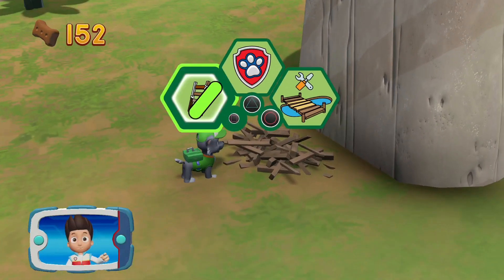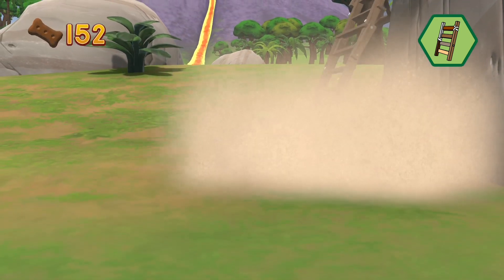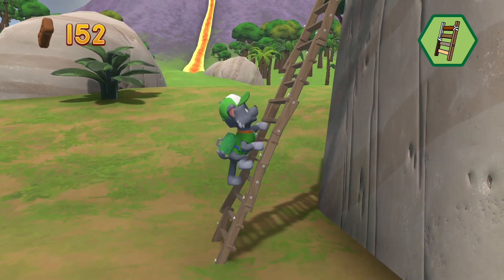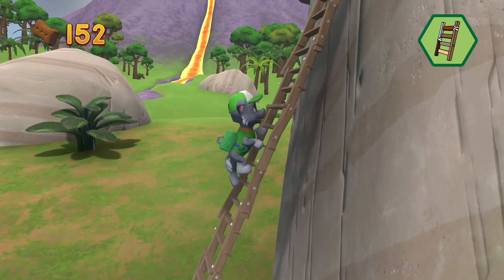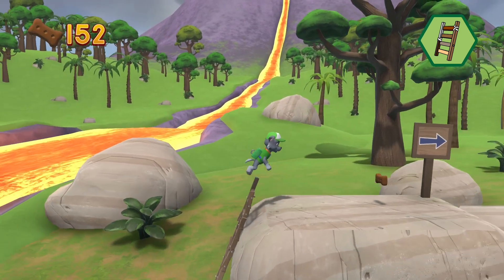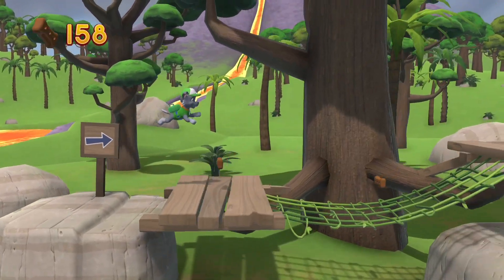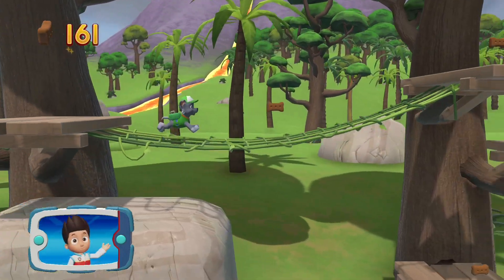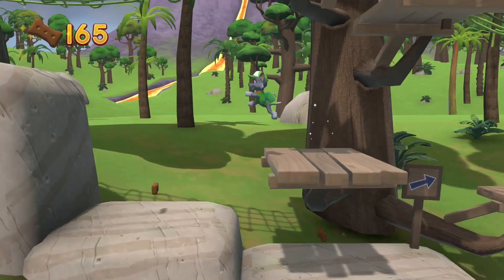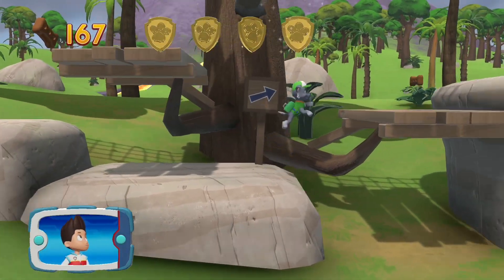Pick the Pup Ability. Pawsome Climbing! Let's keep moving! I'm detecting a golden paw print somewhere nearby. A golden paw print — you got it!